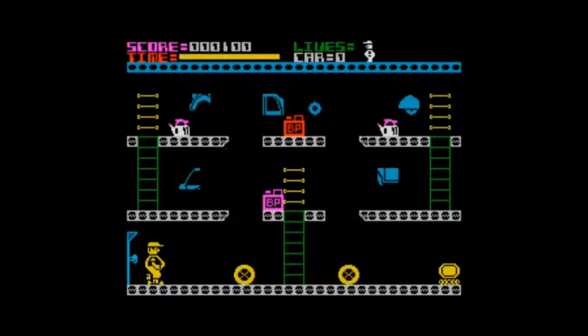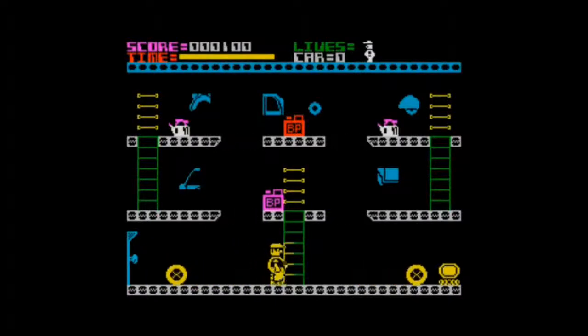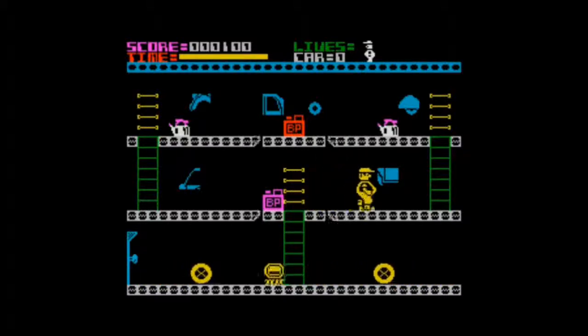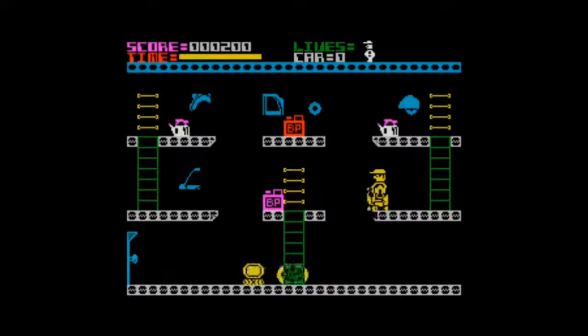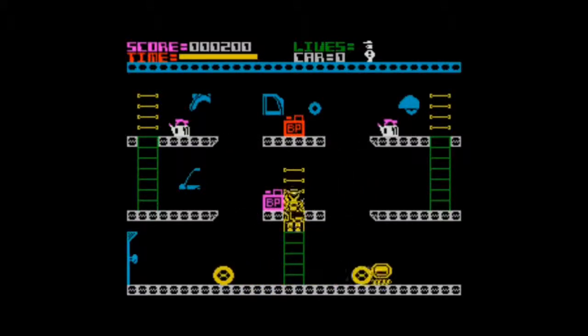As well as having to avoid these meanies and these bouncy wheels, you can also see the time in yellow as a bar depreciating, so we have to do it before then — no dawdling. Everything in purple, like the BP and the tools, you have to avoid them as well, because it's instant death.